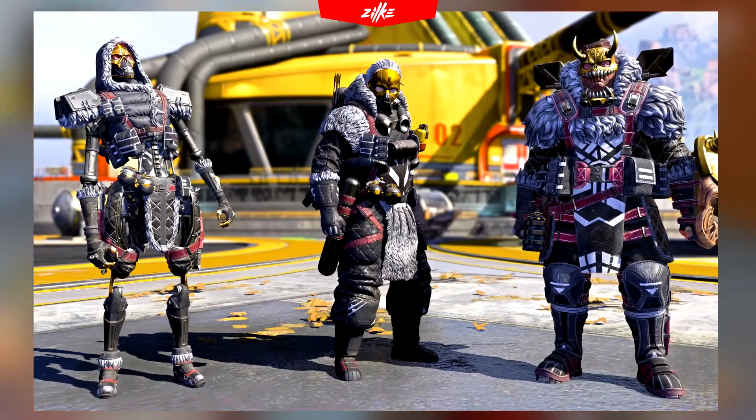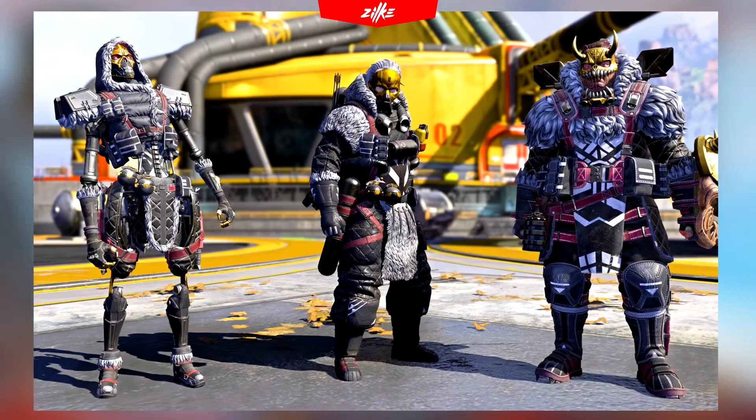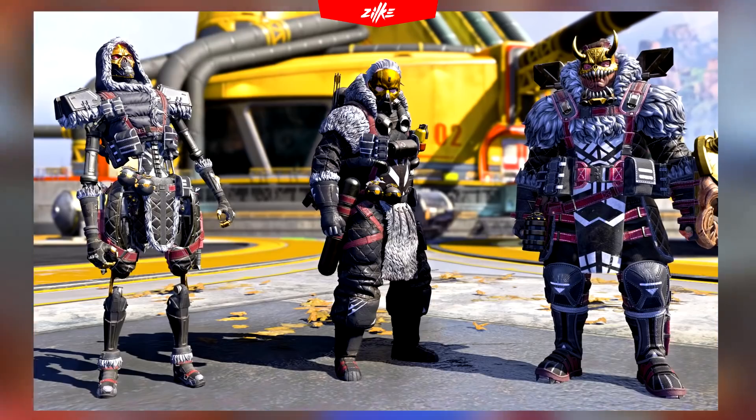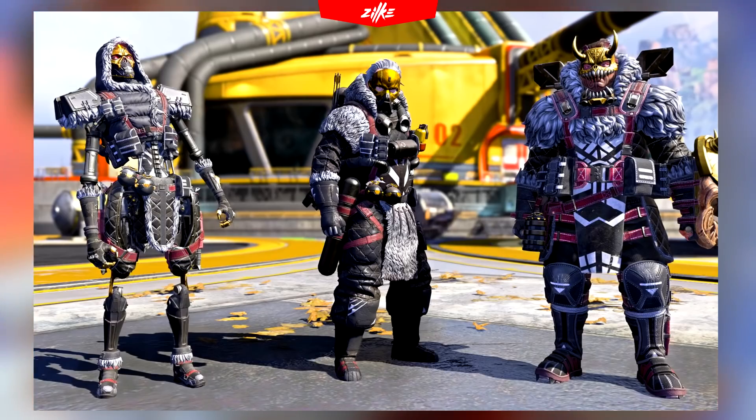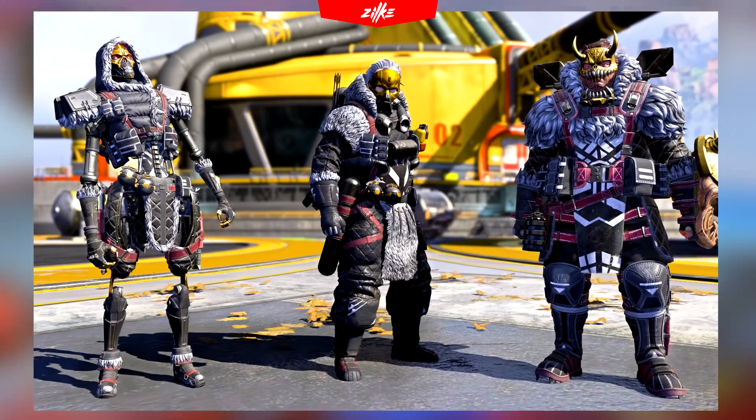The first batch is inspired by Caustic's Blackheart and they are made for Revenant and Gibraltar. They literally nailed which legends to pick because the design fits them perfectly. The skins have the Caustic charm but on a completely other level — they've just outdone themselves.